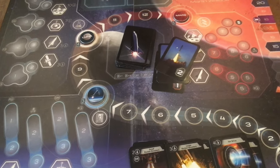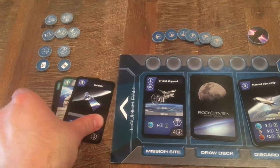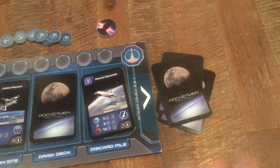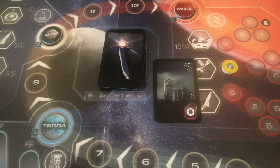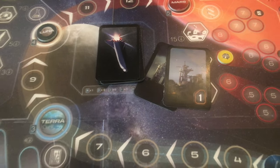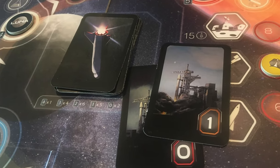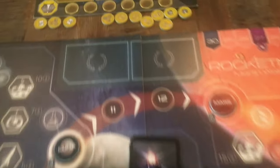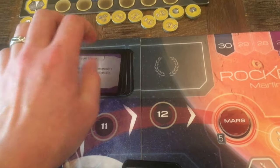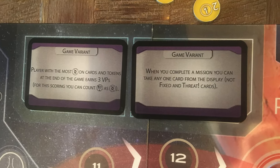Each time you flip a card you have a chance to abort the mission. This is important because if you fail, all the cards you put in your launch pad will be discarded. But after each flip, you can choose to abort or keep going. When aborting, you discard the number of cards from your launch pad equal to the number of mission success cards flipped minus one — this helps save cards to relaunch sooner. The top two spaces on the board are for game variant cards, which can change what scores points or add consequences if too many threat cards appear.